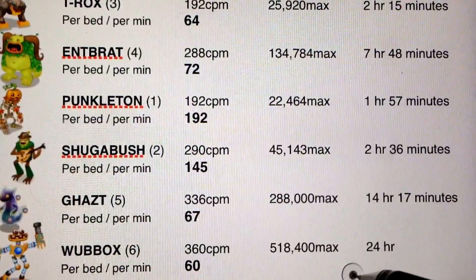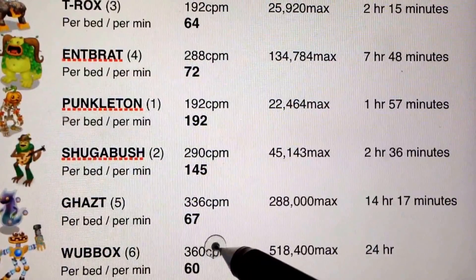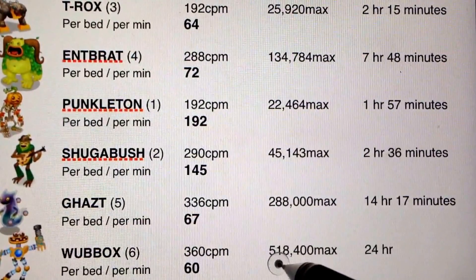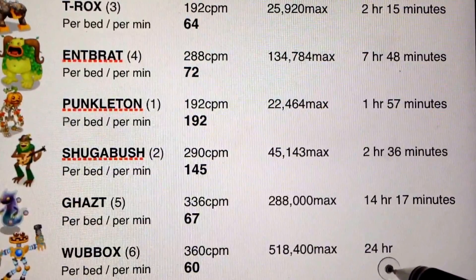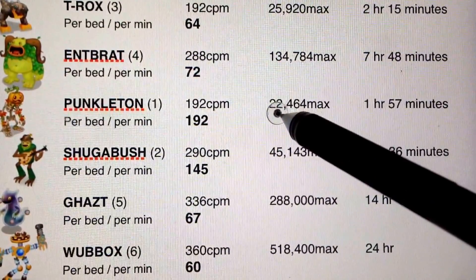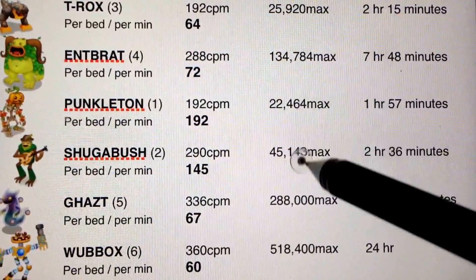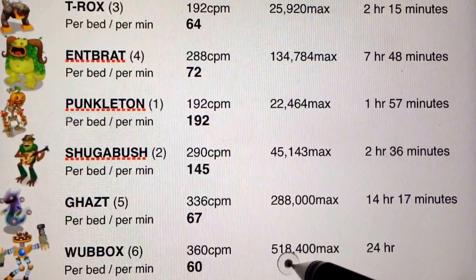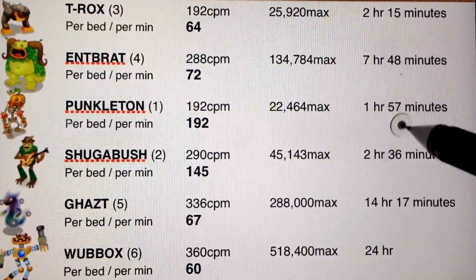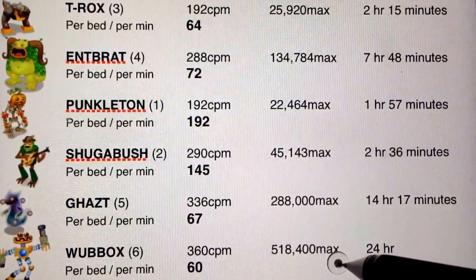Take a look at the Sugarbush, Gast, and Woebuks. The Woebuks averages 60 coins per bed per minute — he's 360 coins divided by six beds is 60 per minute. But he has a very high max of 518,000; it takes him 24 hours. So if you only play your game once a day, you're going to get 518,000 coins from your Woebuks, compared to six Enterbrots — wouldn't come close to your 518. If you did six Punkeltons times the 22,000 compared to a Woebuks — but if you can get in and collect coins from your Woebuks at least four times a day, you'll actually be making more money from a Punkelton than you would from a Woebuks. If you could play your game four times a day, you'll make more money from your Punkeltons.